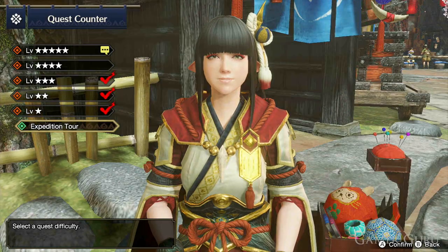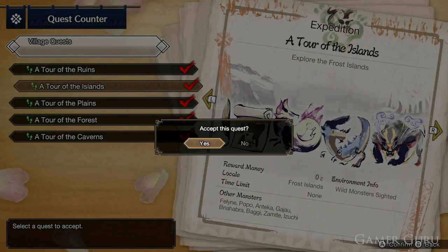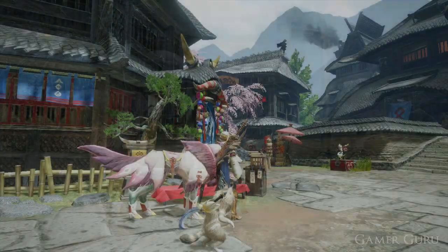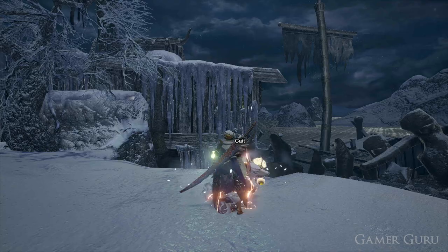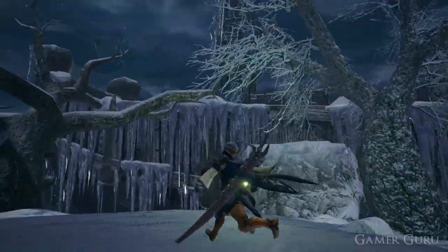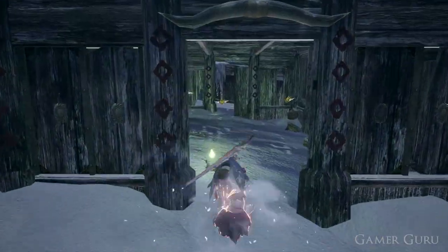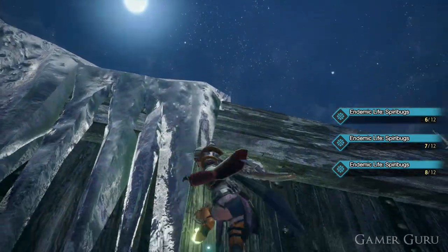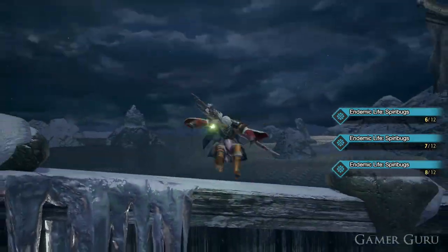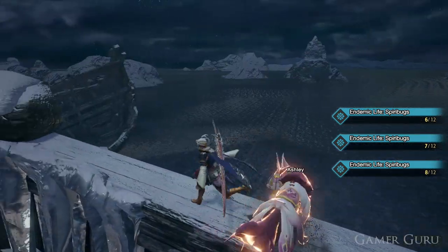Moving on, the second rare endemic life is the Monk Snail, which can be found in the Frost Islands also during the night time. Set out on an expedition into the Frost Islands, select night time, and come to the shipwrecked boat on the right hand side of the map. The Monk Snail will eventually appear out of the mountain on the right hand side. Unlike the Fox, this one won't spawn immediately — after arriving at night time, wait about three to four minutes until it appears.